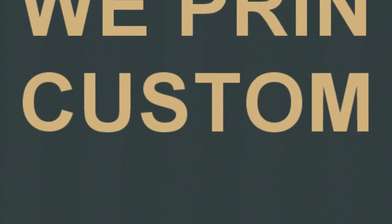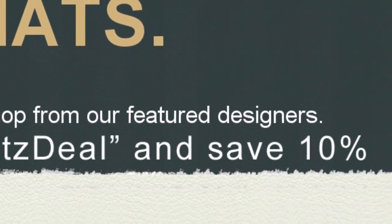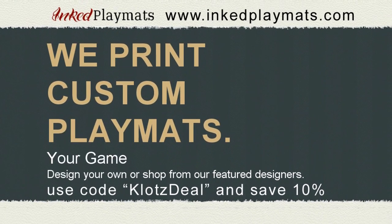Start by Inked Playmats at InkedPlaymats.com, your place for custom-made playmats. Design your own or shop from other featured designers. Use promo code CLOTSDIL to save 10% on your order. Inked Playmats — your game, your style.